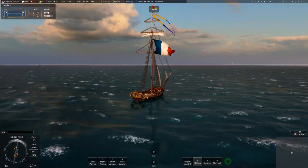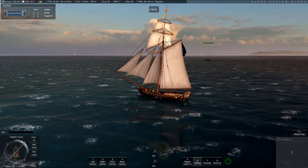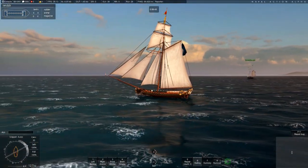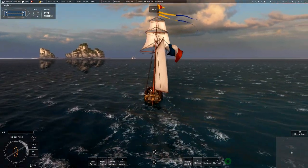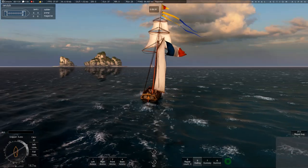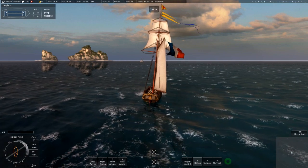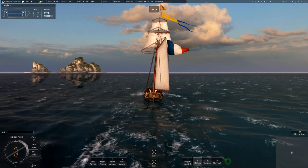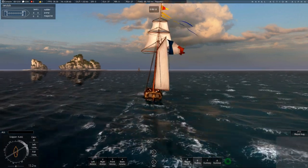It depends on you being very close to putting on target. I'll be moving in first so probably he's going to focus fire on me. He's over there by the island — the island is on the left side. We're going towards him directly. Aim to locate yourself in the rear and then use sail control to slow or accelerate to not get out of that zone.